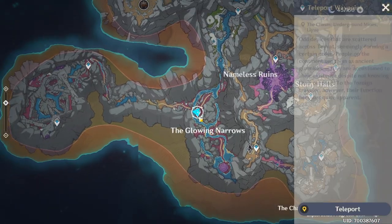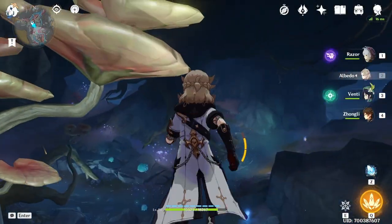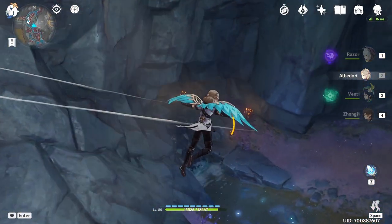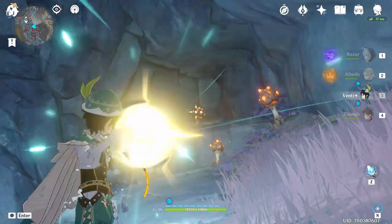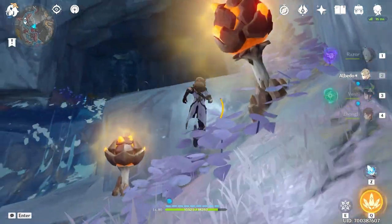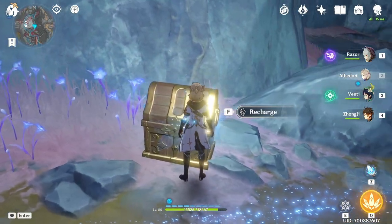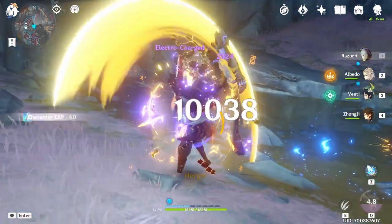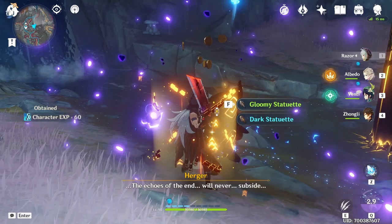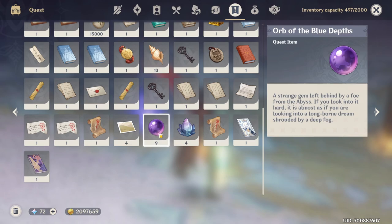Next we're going to teleport to the teleport waypoint above the Glowing Narrows — just follow the path. There's going to be another of these grenade plants. Shoot it with an arrow and then walk inside. There's going to be one more precious chest that you can activate with five energies. After you activate it and defeat the enemy here, you're going to get one more orb. Now I have nine, but we still have some locations to go.